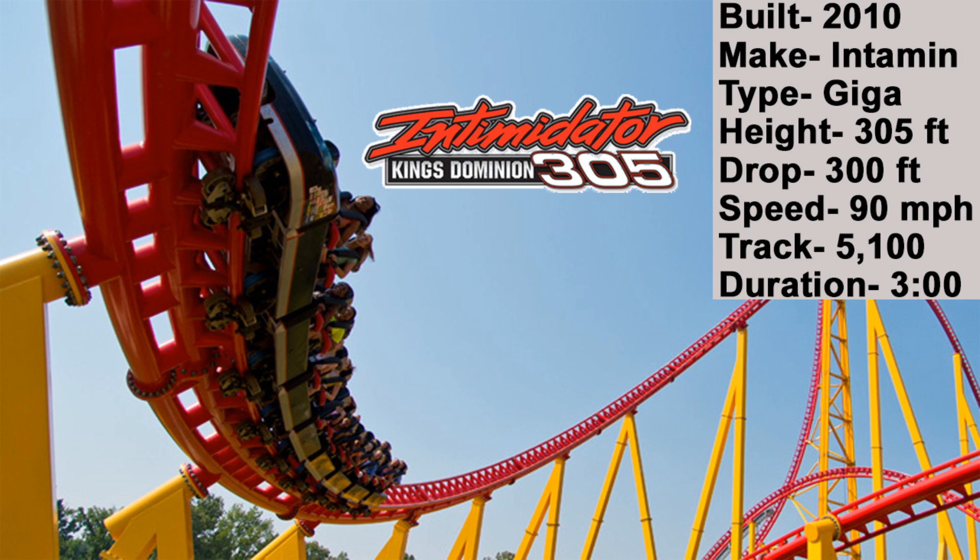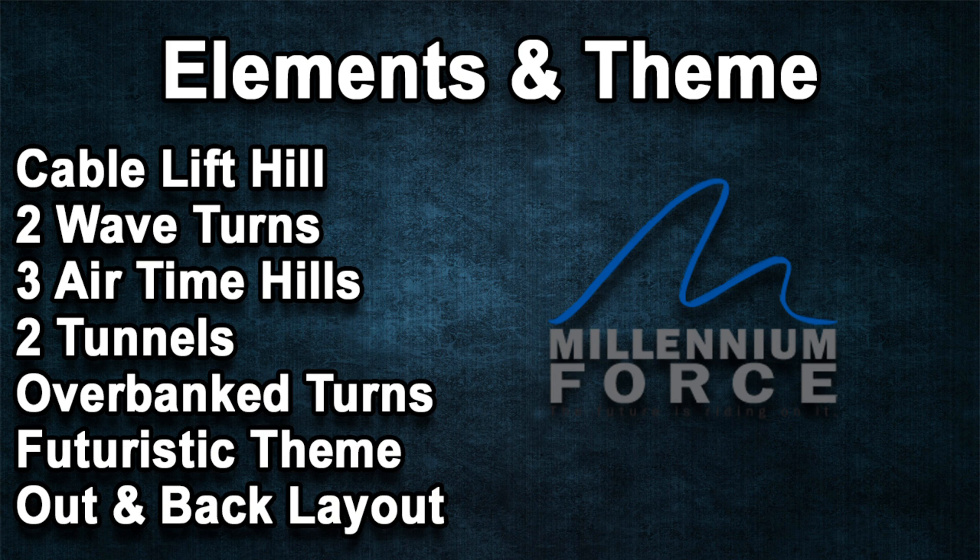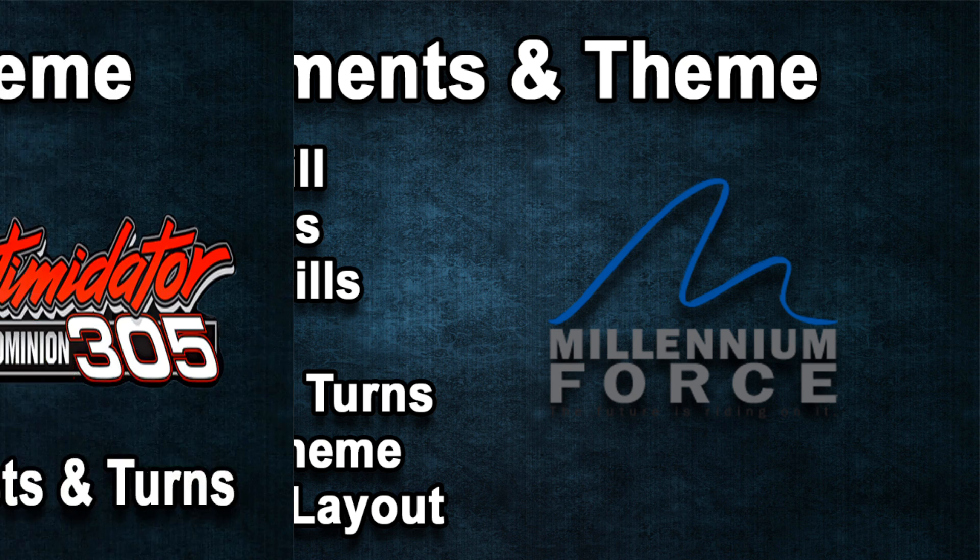These coasters are statistically very similar with only slight differences. However, what really separates them are their elements and themes. Millennium Force features the first of its kind cable style lift hill that gets you to the top fast. Its elements include two wave turns, three airtime hills, two tunnels, and several overbanked turns. It has an excellent futuristic theme and features an out and back layout.